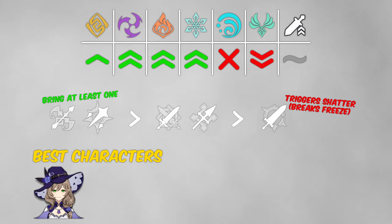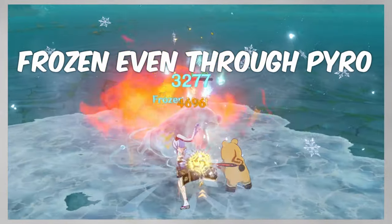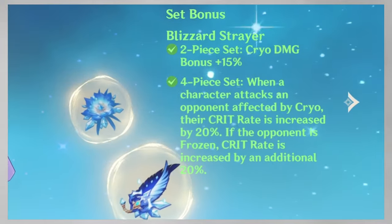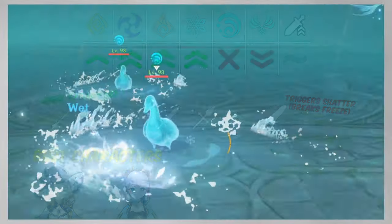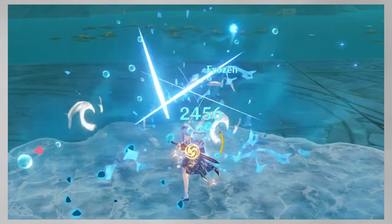The second amazing character for this fight is Ayaka. Her constant frequent Cryo application allows her to keep enemies permanently frozen. This also makes both parts of the 4-piece Blizzard Strayer set bonus always active, significantly increasing her damage. So basically, she deals increased damage and enemies can't fight back.